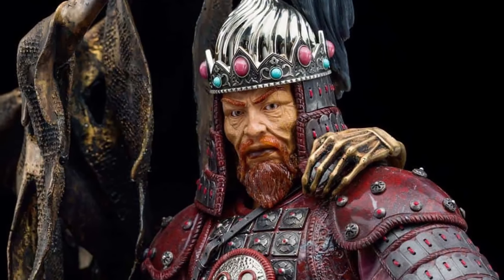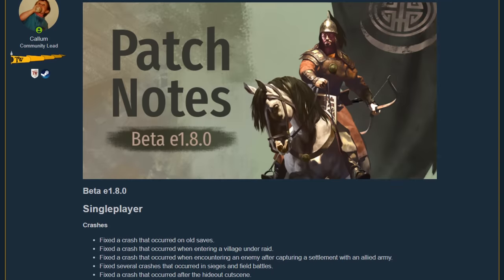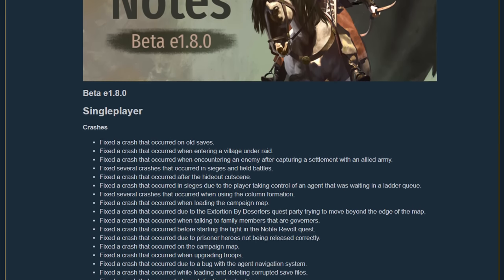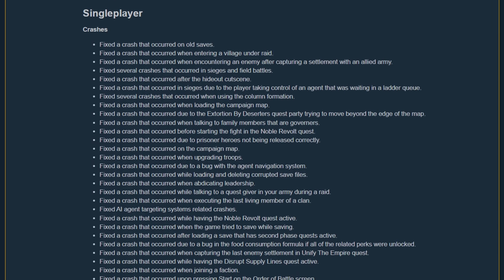I was planning on finishing up episode 1 of the Amir Timur campaign today, but Tailworld said nope, and presented us with this massive 1.8.0 patch. There are so many things to cover the video would be over an hour in length to hit everything, so I'm picking out what I think are the biggest changes.